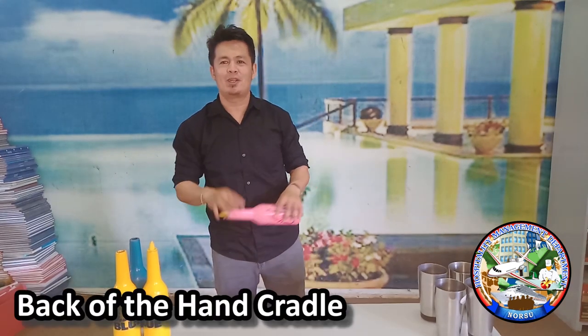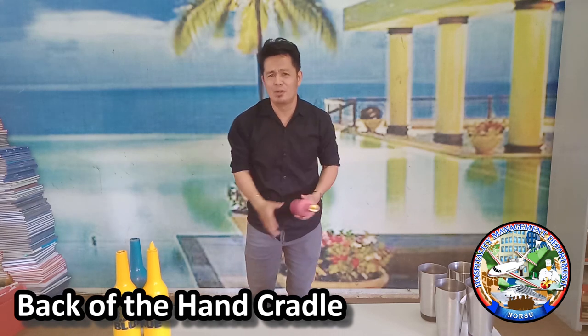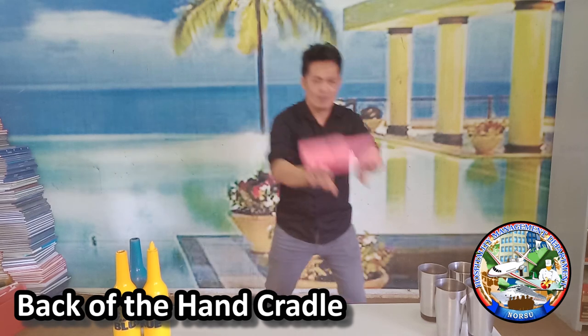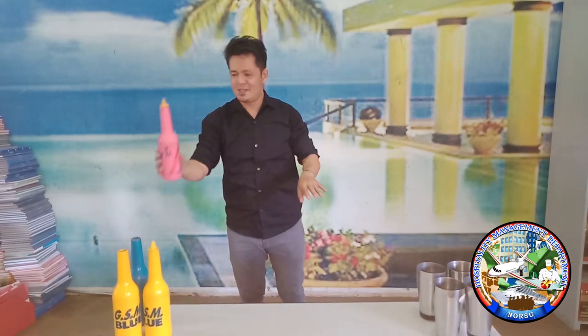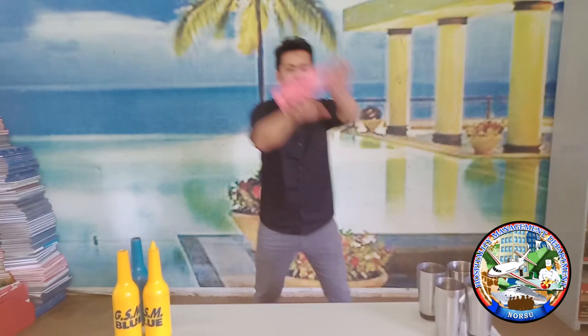Next is the back of the hand cradle. In all the player moves, this is the most easiest one. This is how you are going to do it.